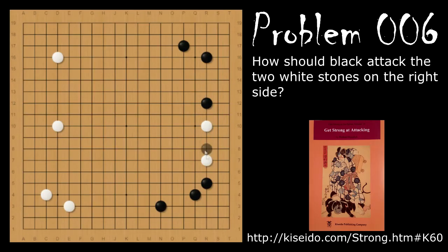Problem number six. How does black attack white's two stones here? Black's move is the cap, and if white pushes through, then black has this really cool move here. This is a very common shape in this capping sequence — this gouges out white's base.